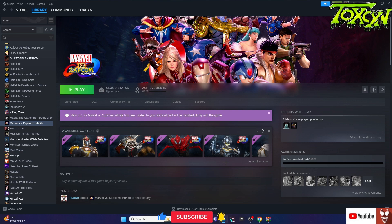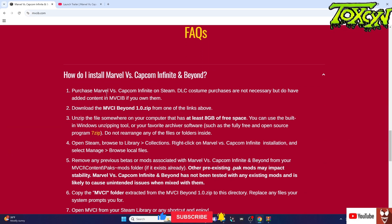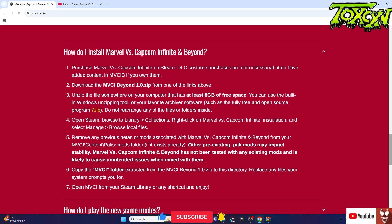Make sure you get the characters and the game, install that, and then follow the instructions on the site. Purchase MVCI on Steam, make sure you have the DLC costumes and characters. Download the mod — it's seven gigabytes. Unzip the files; make sure you have at least eight gigabytes of free space. I'm using WinRAR but you can use WinZip, 7-Zip, whatever you prefer. Then open up Steam, go to your library, right-click on the game, select Manage, then Browse Local Files.